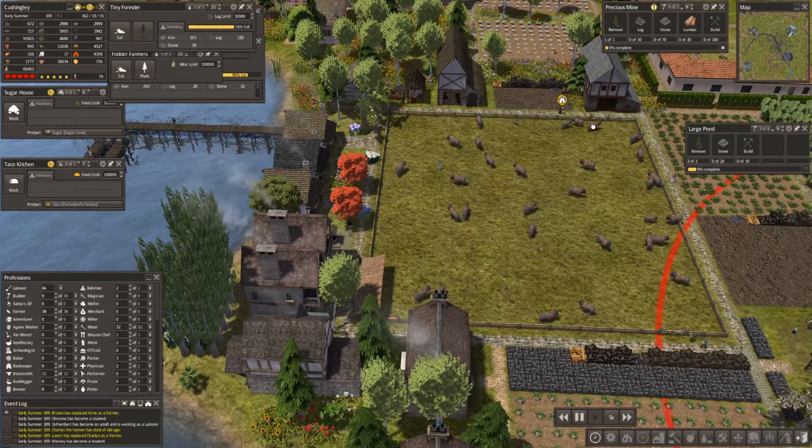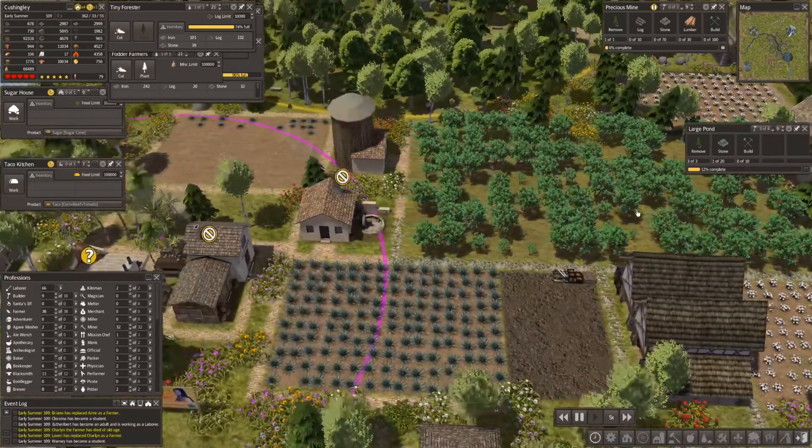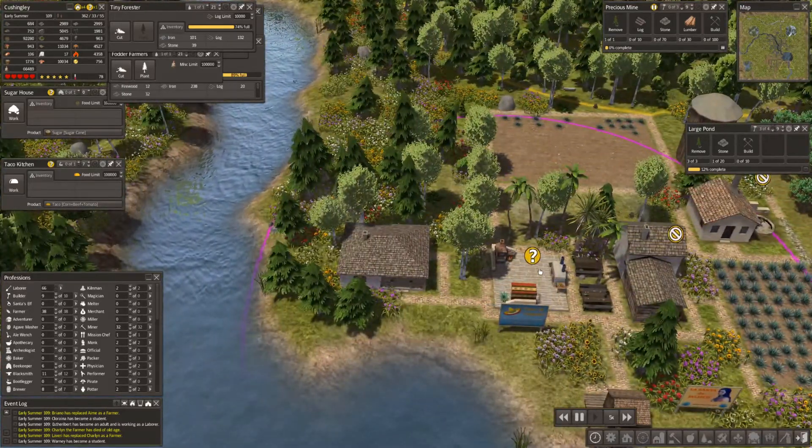Welcome back to Banished Megamod 8 where last time we put in an entire tequila industry and also a taco kitchen.